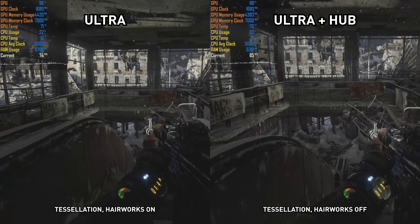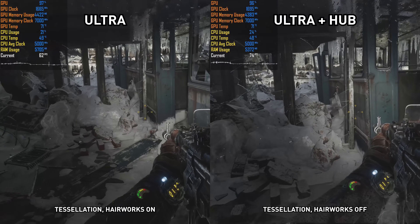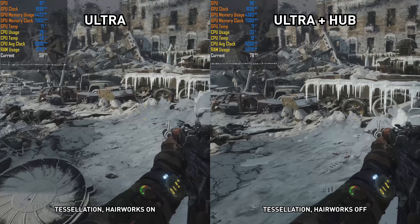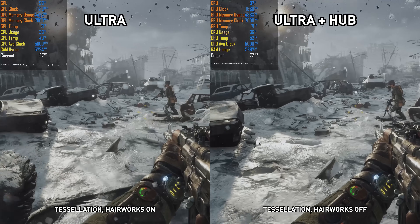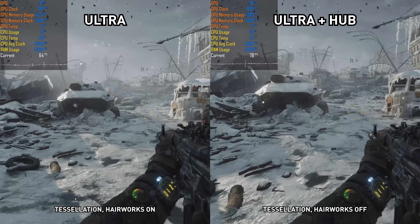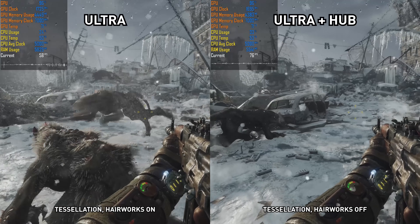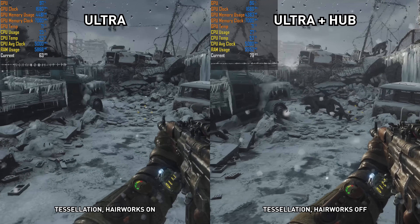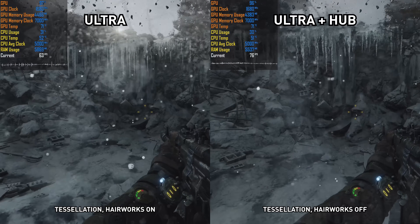AMD GPU owners will see larger gains, up around 30% on average and even higher for 1% lows. This 20–30% improvement does come with some reductions to visual quality from disabling tessellation and Hairworks; however, all the other excellent visual features are retained, and the game still looks spectacular with those settings disabled while running a lot better. I do wish that 4A Games had opened up the quality options more rather than bundling everything into basic presets — we probably could have achieved more than a 20–30% performance uplift for similar visual quality if we had access to individual options.